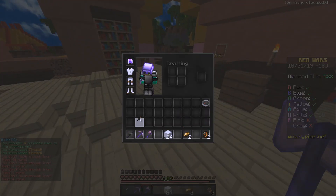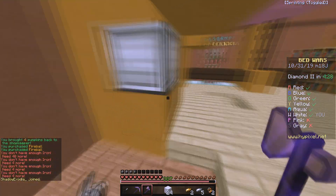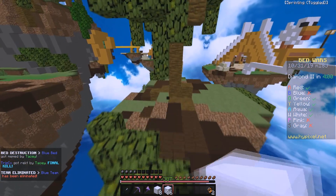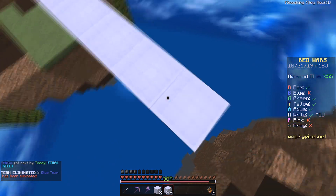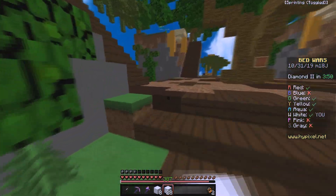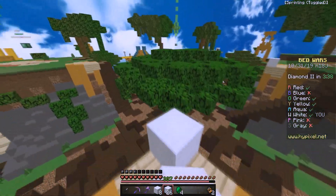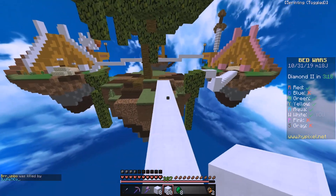I went to buy a fireball and accidentally bought two — why does this map give so much iron? I'm just gonna go to mid because people don't understand that if you don't have to rush somebody, you don't have to. Just take your time, get some obsidian. This map hardly takes any time to get to mid. So far I'm definitely liking PVP Lounge.